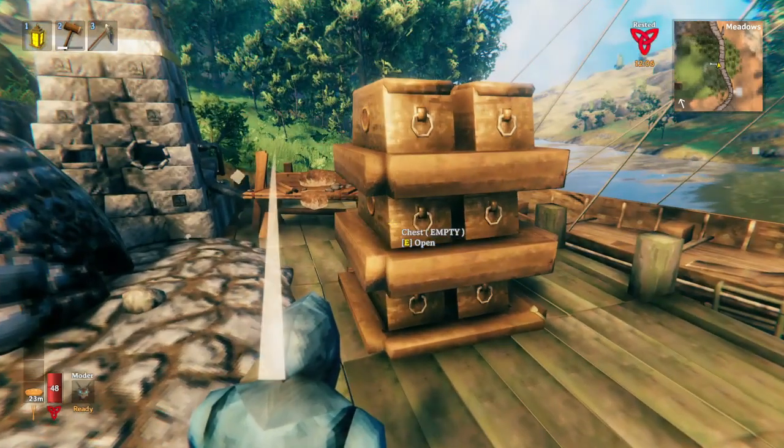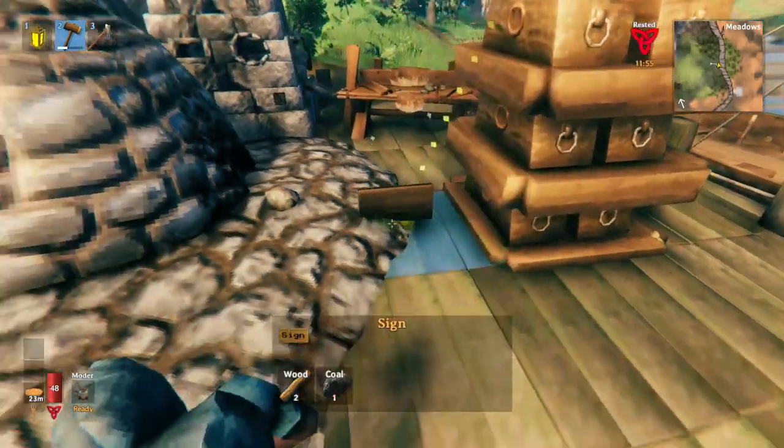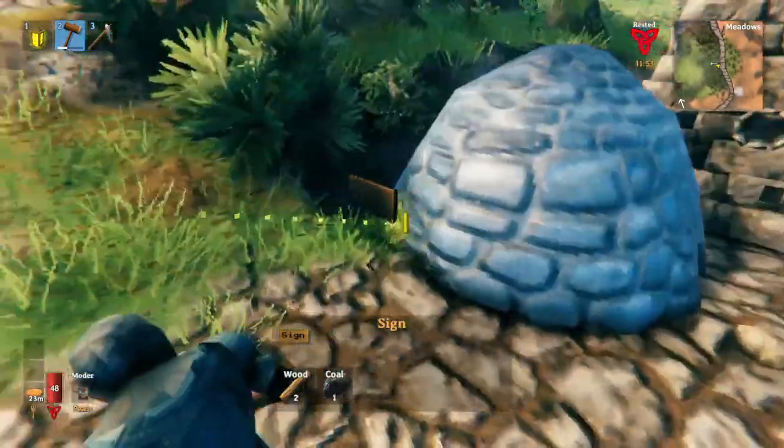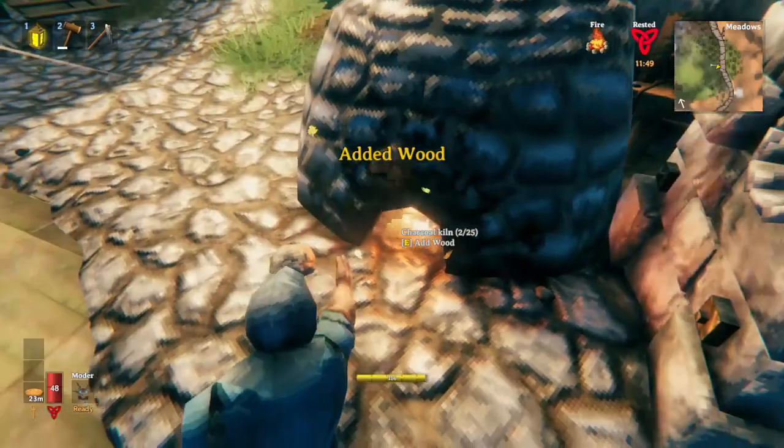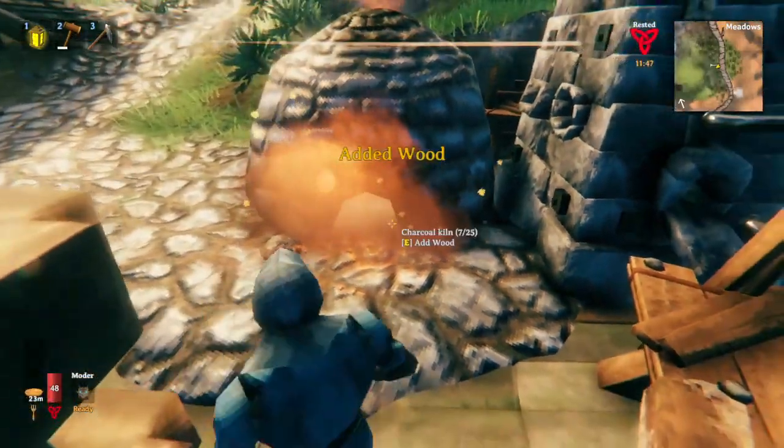So this is how you do it. To make the signs you just need two wood and one coal. I don't have any coal right now so let's toss some wood in this kiln and I'll get some coal.